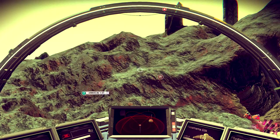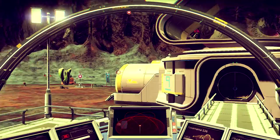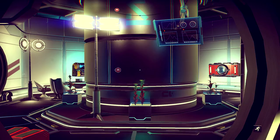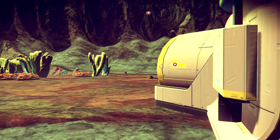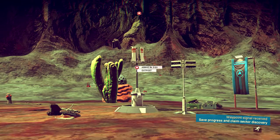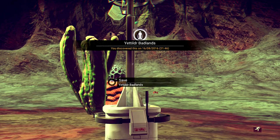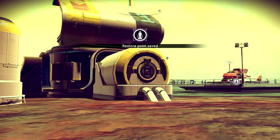Remember this: if you land on a landing pad or landing area designed for spaceship landing, you'll know because it turns you straight towards the spaceport when you take off. You do not use any thrust fuel - really useful and important. I need to go over there. I think Atlas is messing with my head.